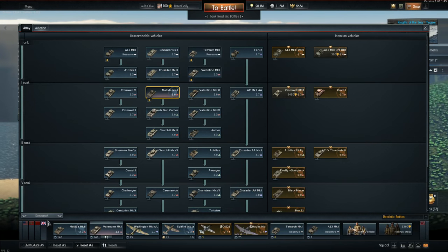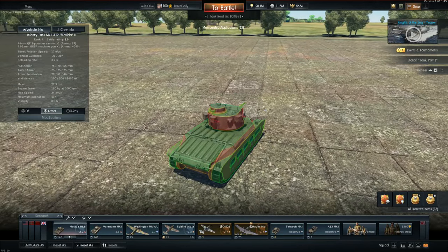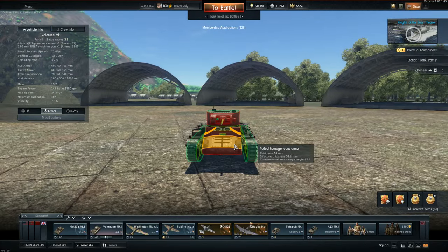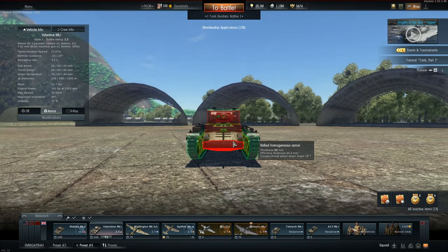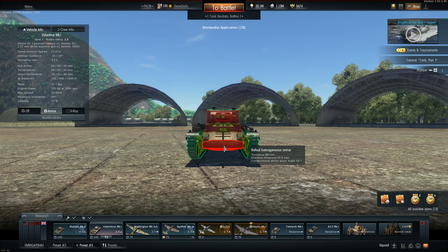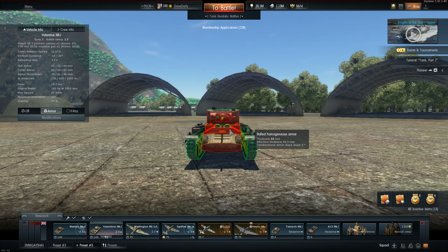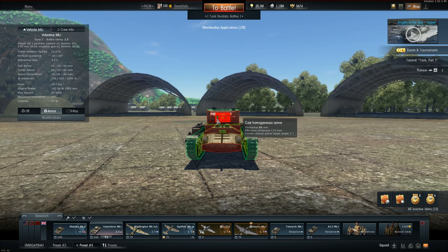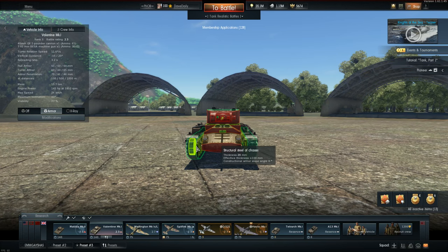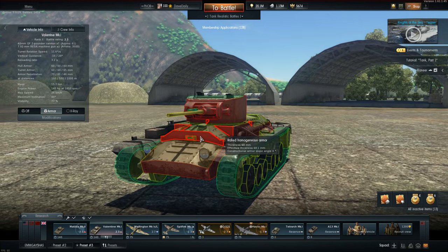The reason these tanks are so scary in the T28 — starting with the Matilda — is that from the front it's very hard to penetrate. On level ground our rounds will just bounce off the upper plate. You can't go through unless you're very close, and even then it's RNG. The turret is very strong as well, so when I see this thing front-on, it's basically game over. There is one little spot we can aim for if we're in range.